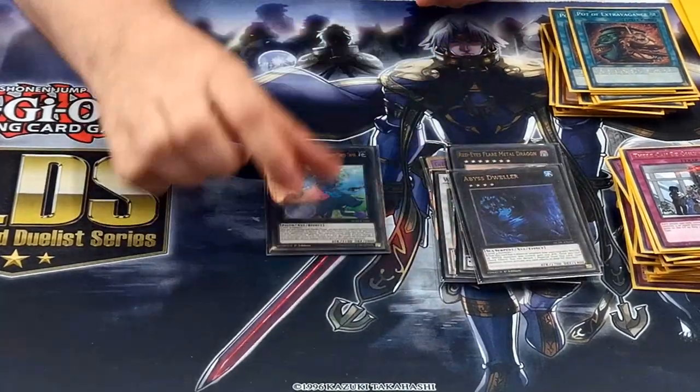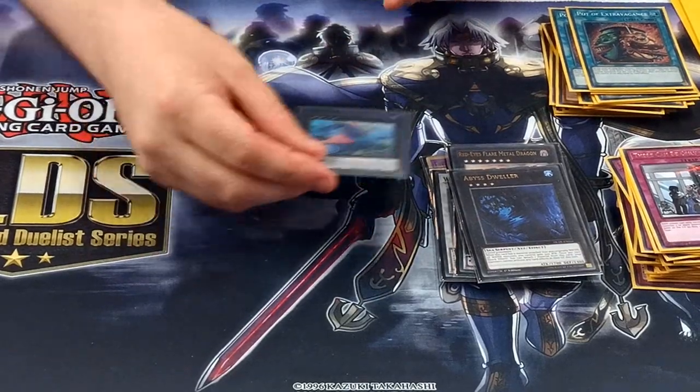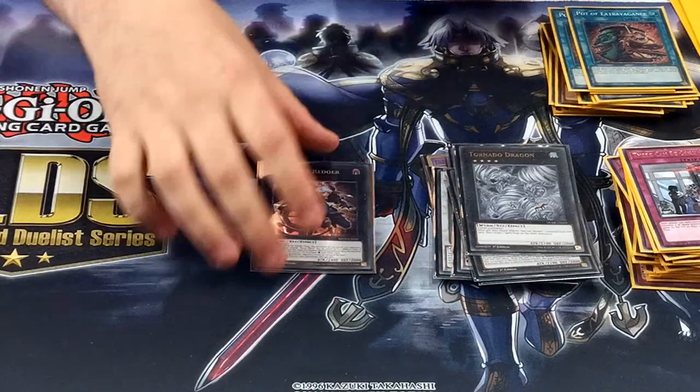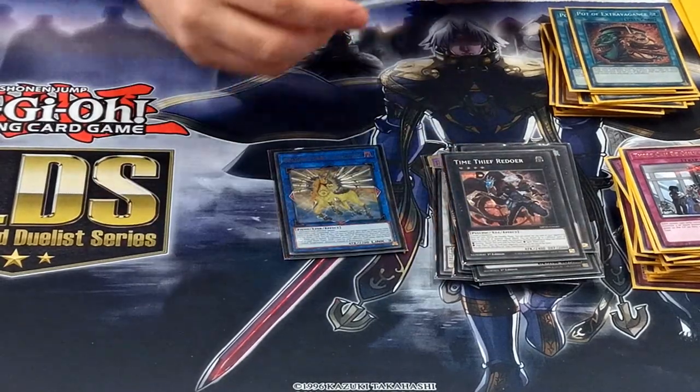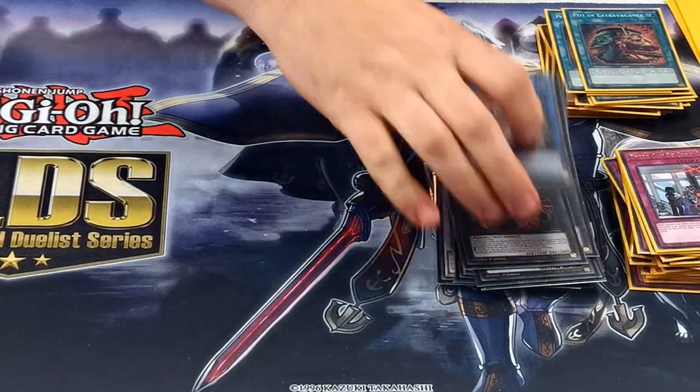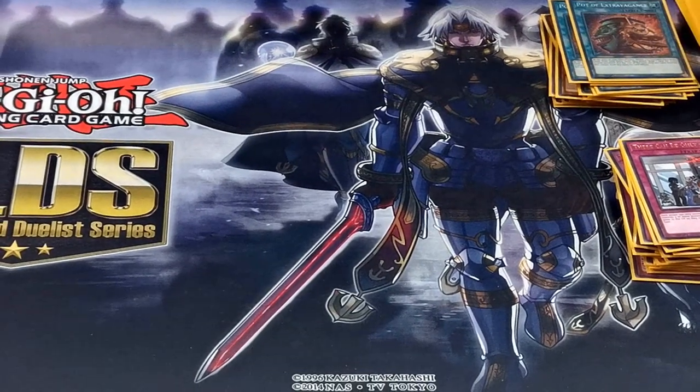Bystial Dweller. Bagooska in case it all goes horribly wrong and you've got no other plays. Tornado Dragon. Flying Thief. And then Accesscode Talker, Apollousa, and Avramax. That's a pretty standard extra deck — just a good utility package, though it was a bit rushed.